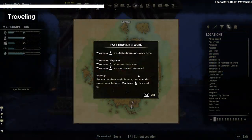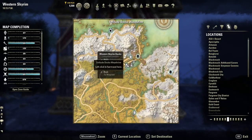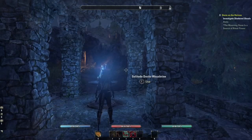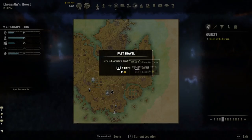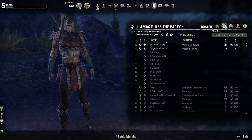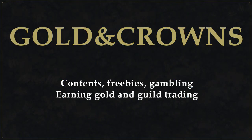Way shrines are an easy way to move around Tamriel. Interacting with a way shrine opens your map, and from there you can click another way shrine to travel there for free. Recalling to a way shrine from a random place costs a little gold. You can also teleport to friends, guildmates and groupmates for free.